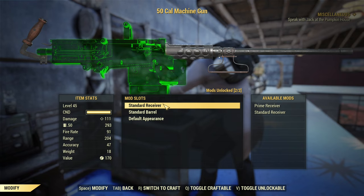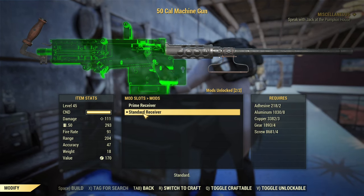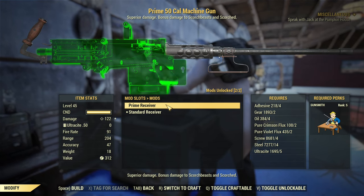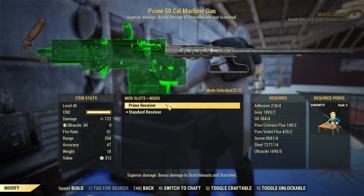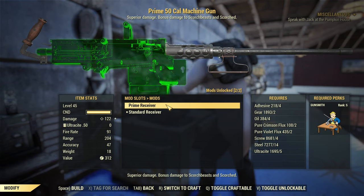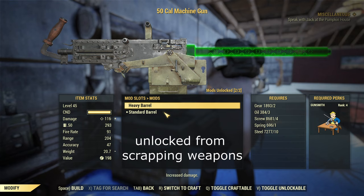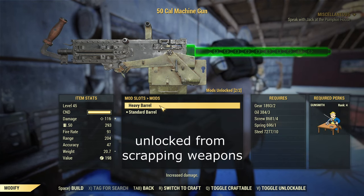Switching to modifications — the 50 cal does not have too many possible modifications. For the receiver, you can either keep the standard receiver or equip it with a prime receiver. If you need the plan to modify it for a prime receiver, you will need to either hunt Scorchbeasts or do the Scorchbeast Queen event, which guarantees one prime receiver plan for any weapon. Luckily there are no duplicates — after you learn a prime receiver plan you cannot drop it again, so it's not too hard to unlock all of them. The 50 cal is an exception compared to other heavy guns because changing the barrel from standard to heavy actually increases its damage.